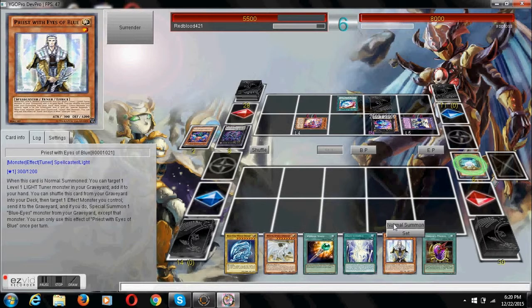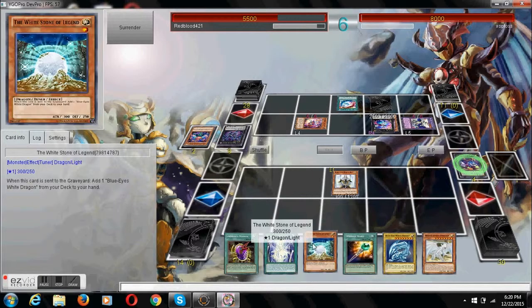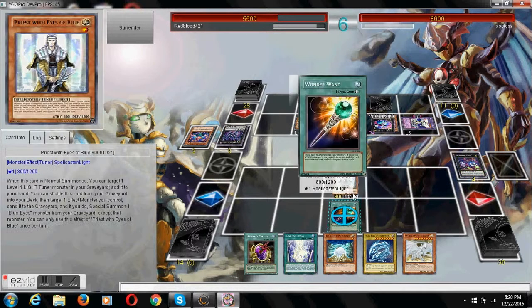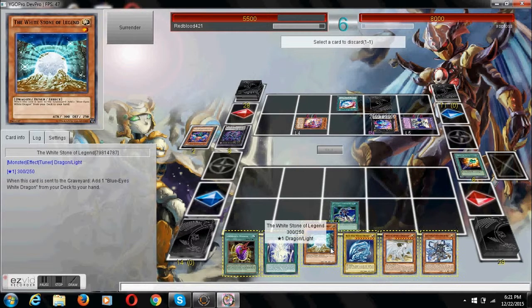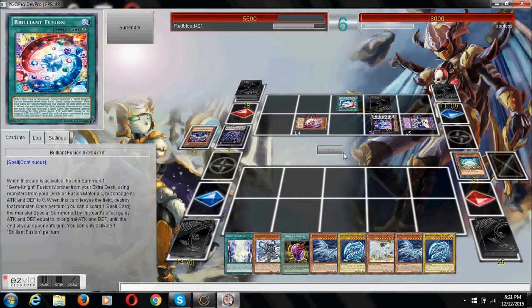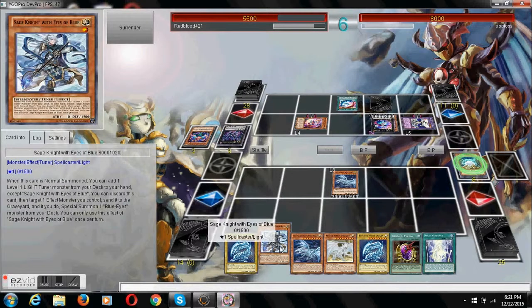We got a Priestess with our Eyes of Blue. We're probably going to have to go risky here, see what we can try to get off. We drew our Melody, which is probably one of our better cards.